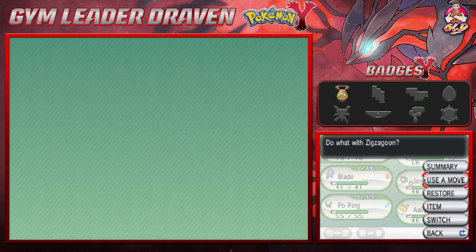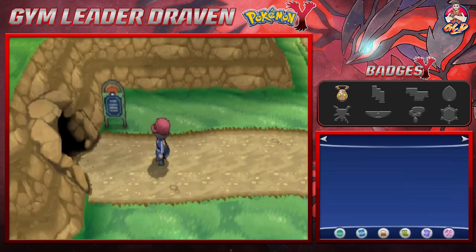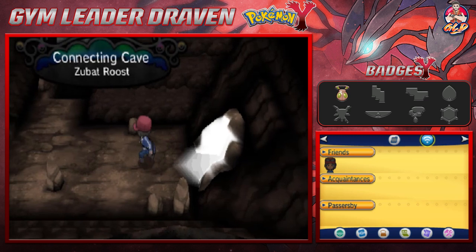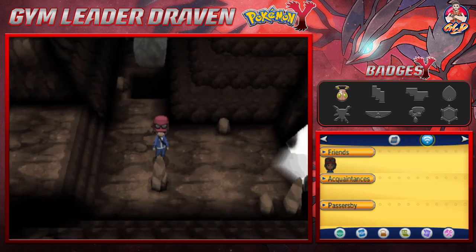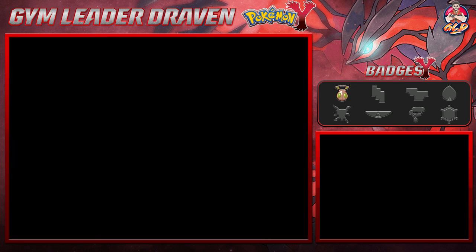We're going to be switching to the Goat Jordan because we kind of need to gain a little bit more experience points and defeat everybody. Here is the Connecting Cave — as you guys can see it's really not that much. The shortcut needs Strength.